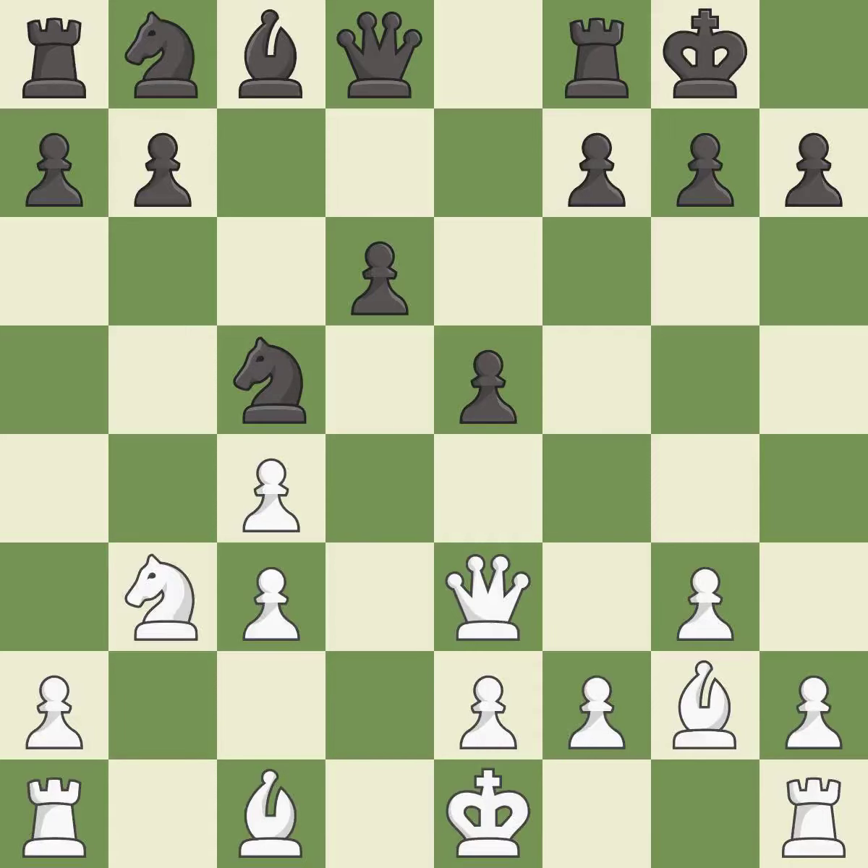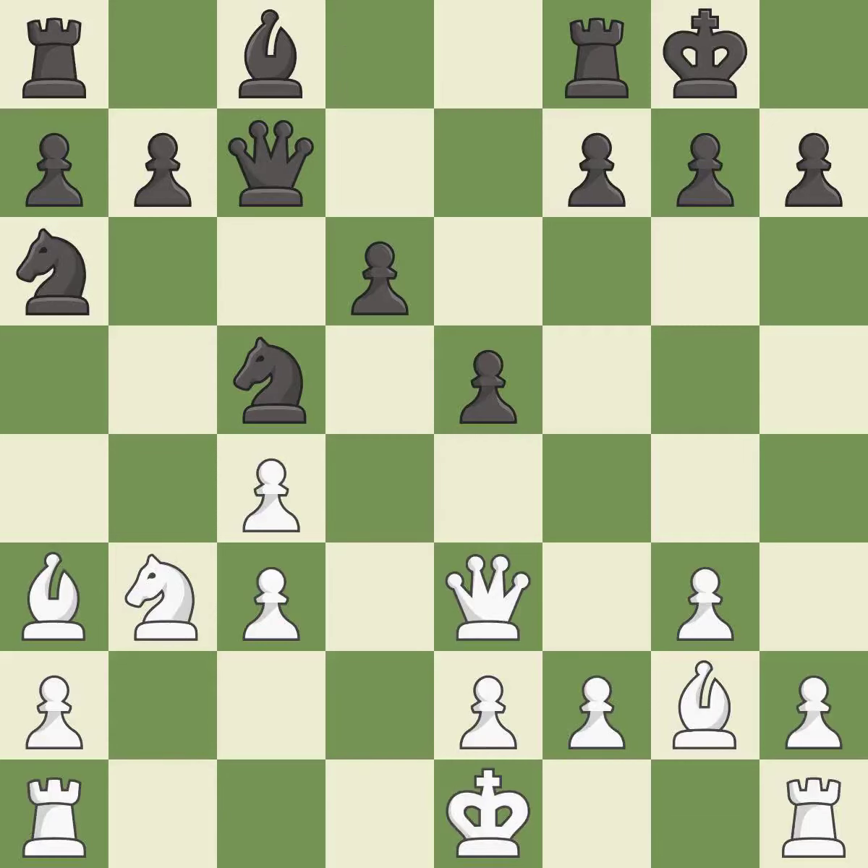This offers to exchange pieces of equal value. The knight is now adequately defended. This develops a piece while also winning a tempo on a knight. This protects the attacked knight — there were worse moves, but also something much better; it is an inaccuracy. This connects the rooks, which helps them coordinate together in the future. This maintains the balance in material with a good trade.